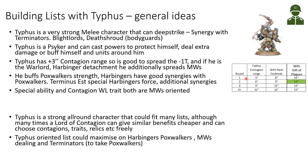Looking at his Contagion range across battle rounds: in Battle Round 1 it's 4 inches, Round 2 it's 6 inches, then 9 inches, finishing at 12 inches. If we use the Gift of Plagues psychic power on Typhus, already from Turn 1 he would have a 10 inch range, and then 12 inch range from Round 2 onwards. With Flash Outbreak he would have 6 inch Contagion range in Round 1. So he's quite a good character for spreading Contagions.